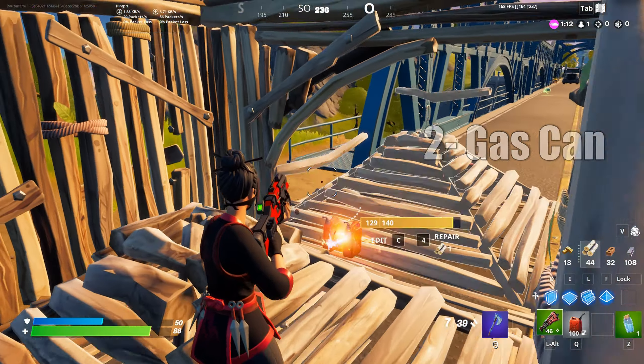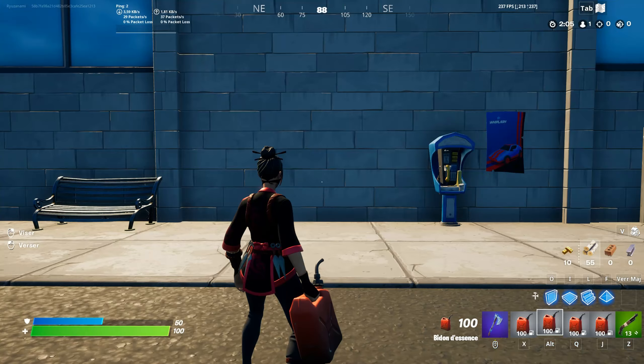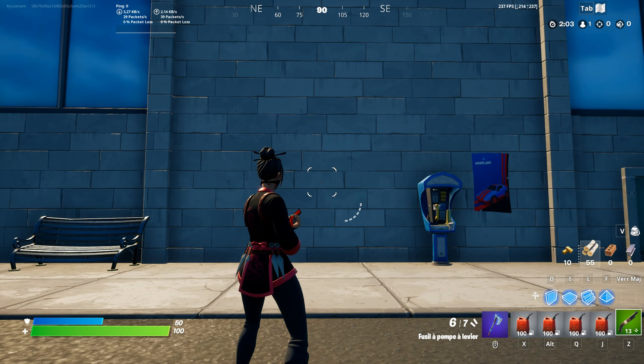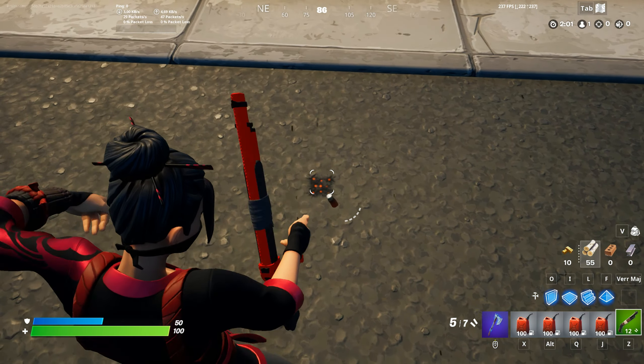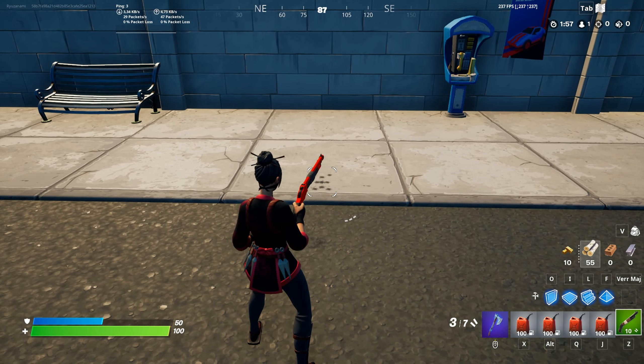You can use double gas cans to go through turbo building. For this, you need to hit them at the exact same time. And if you are alone, you can use a large spray weapon like a tack or a lever.